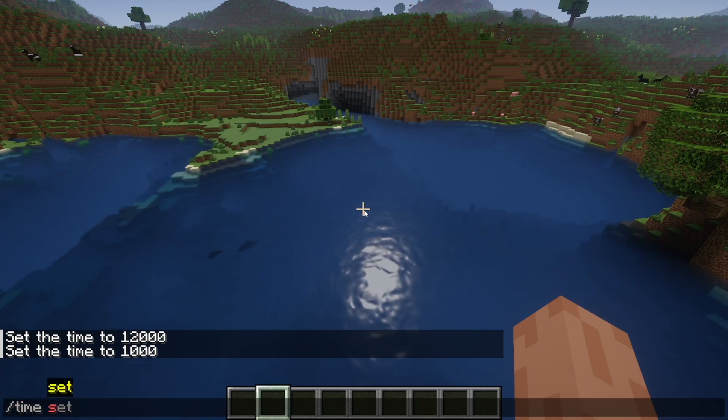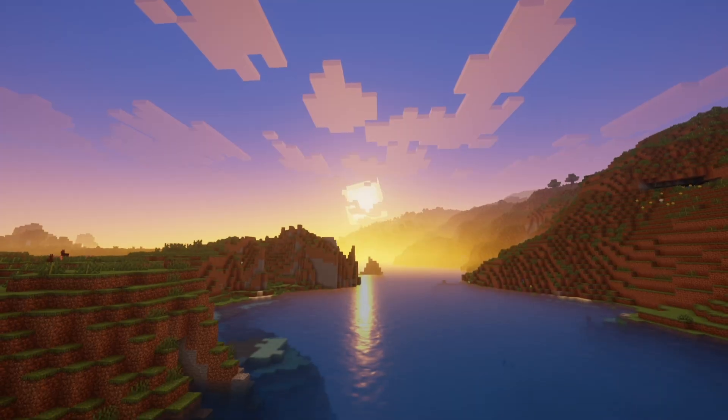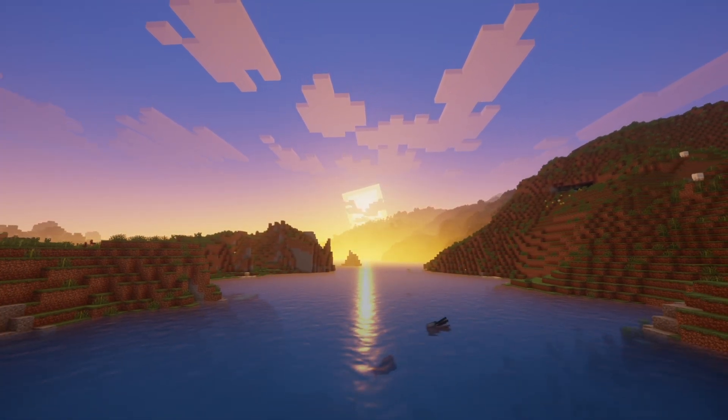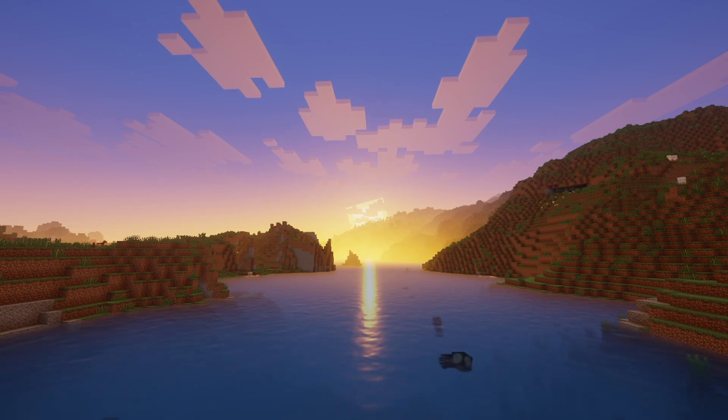Let's go ahead and set this to sunset really fast. Here is how the sunset looks — it honestly looks incredibly beautiful. Take a look at that, guys. We have the sunset being reflected on the water right over here. We get so many different shades like orange, yellow, all that good stuff. It actually still does look pretty good, despite being a shader made for lower-end PCs.